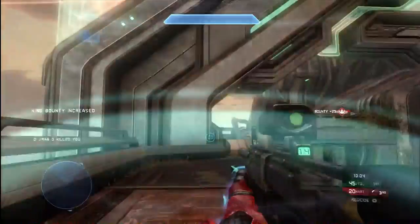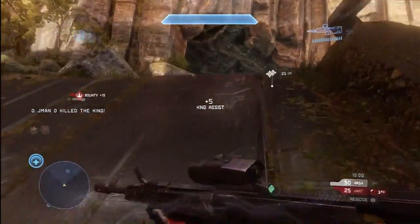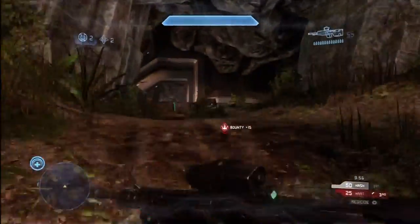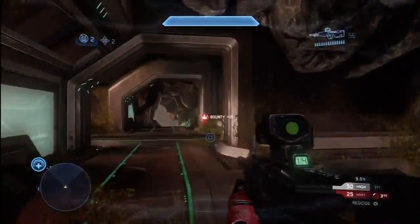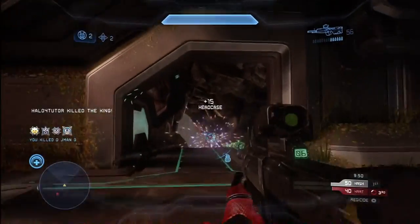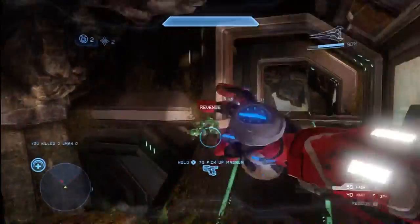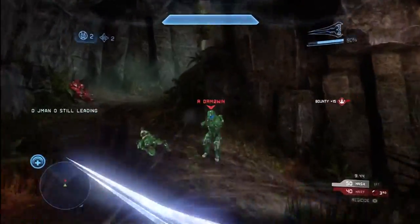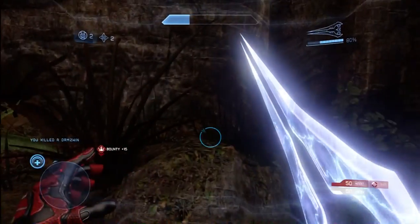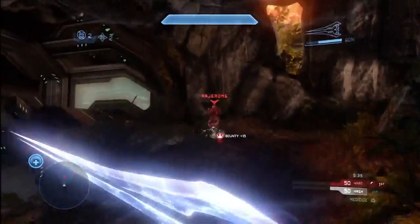You can see his bounty is continuing to grow. At this point I'm really focused on the king — I want to try taking him down, and I don't want him to continue racking up points. As he comes around the corner, I see he's got the energy sword. More than anything, I want to make sure I grab that weapon, because in close quarter combat that's the weapon you're going to want to have.